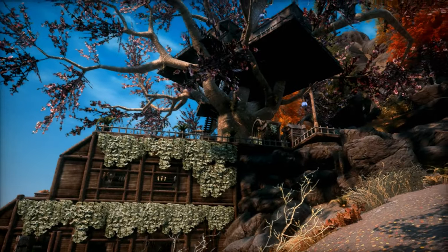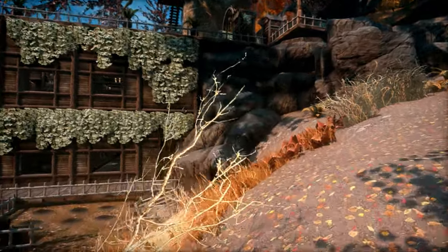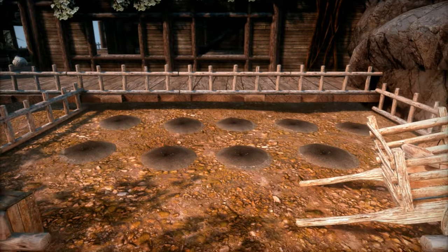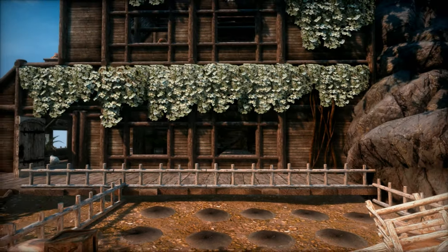It's built around a Gildergrain tree much like the one that you have to restore outside of Whiterun's Temple of Mara. Out front you have 10 fertile soils to plant whatever you want. And check out that attractive ivy on the outside of the home.